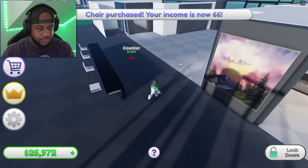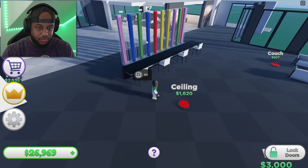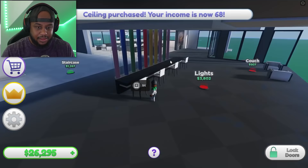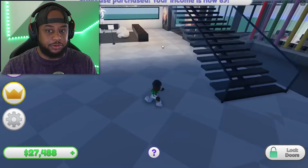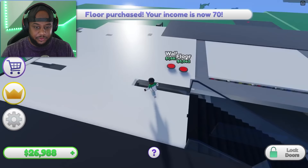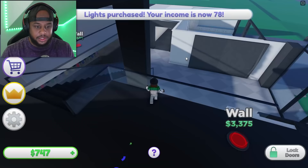We got a counter here. Whoa — what is that? Then we put the ceiling and it attaches. That's rich-rich. That is rich-rich! Let's put our floor, another floor — income, come on, baby. We got a dining table, some chairs, and some carpet.